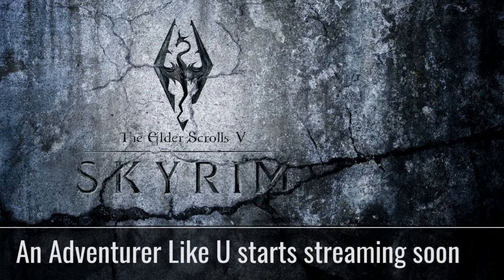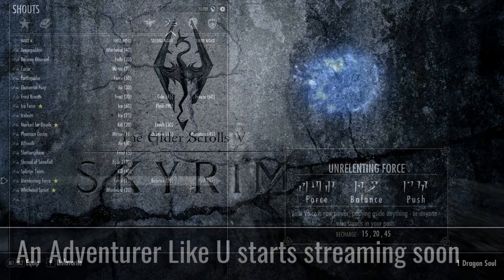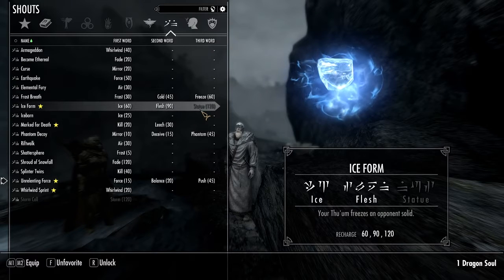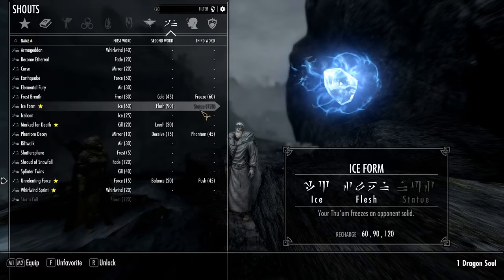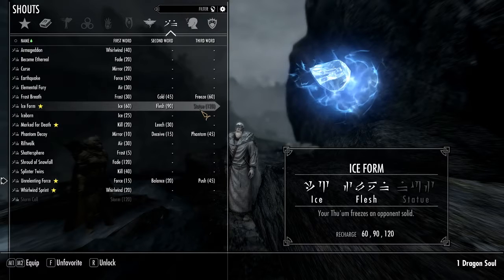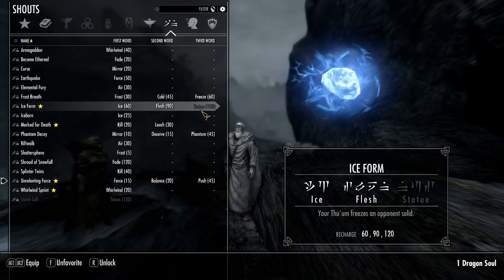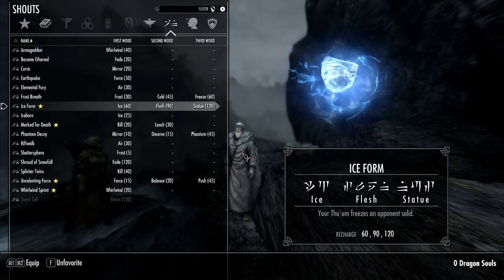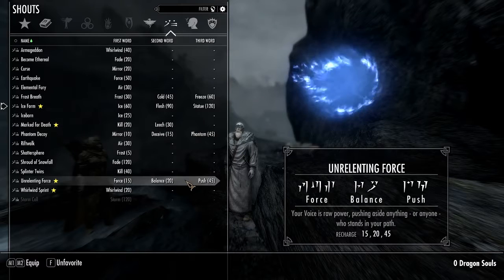Let's get into the game. I see that I have a word here that we picked up but didn't unlock, and I actually have a dragon soul now so we're going to unlock this one. We probably want to keep either Marked for Death or Unrelenting Force as our shout to be lined up for use.